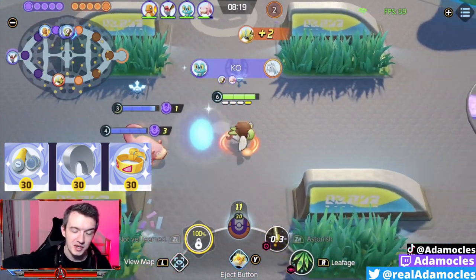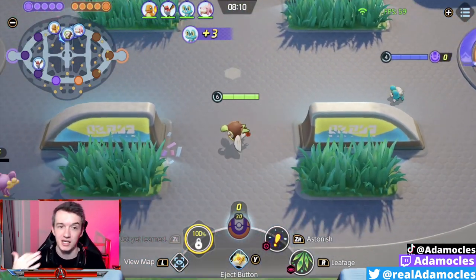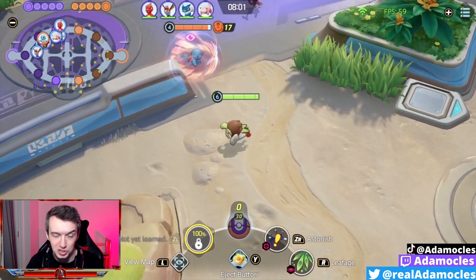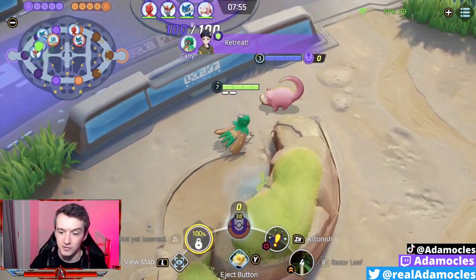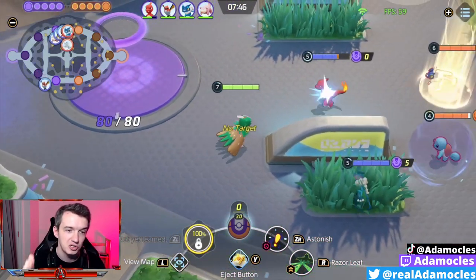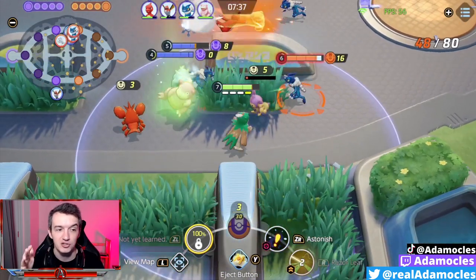Decidueye's unite move is not useful in a Buddy Barrier context unlike every other Pokémon on the roster, because if you use it at a range that's beneficial for your team with Buddy Barrier, you're probably just going to get KO'd — Decidueye is that squishy. So instead we drop Buddy Barrier and go for the extra Razor Claw. Another option would be Attack Weight or maybe a Focus Band, but I think the triple damage item setup is the go-to because all you're going to be doing is dealing damage.